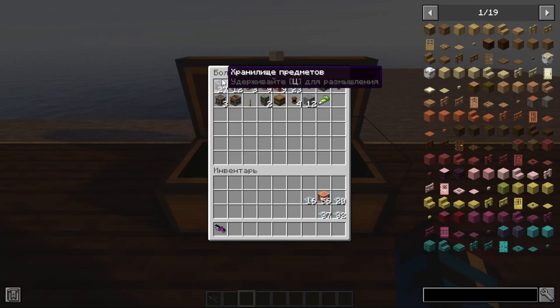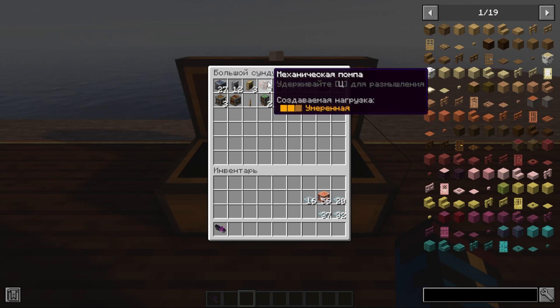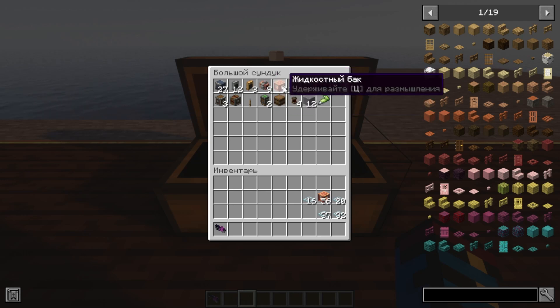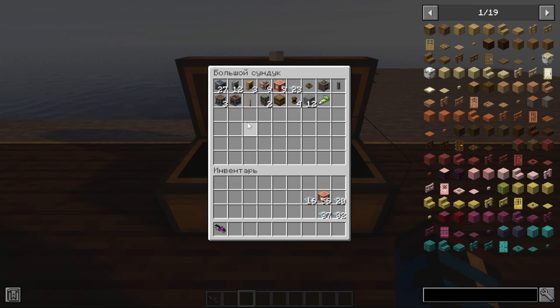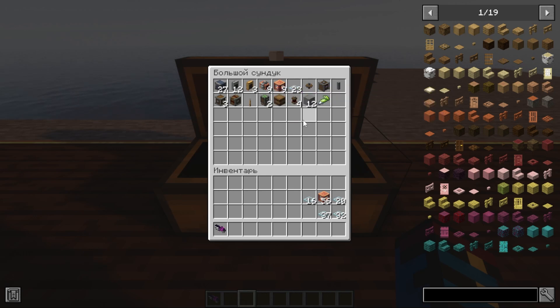To create the second farm we will need 27 item storages, 12 andesite locks, 3 brass locks, 9 mechanical pumps, 9 liquid tanks, 23 framed glass hatches, 1 gear, 1 vertical gearbox, 1 shaft, 3 conventional gearboxes with a clutch, a lever, 2 linear drive carriages, 1 barrel, 4 linear drive shafts, 12 blocks of some kind, and of course superglue.